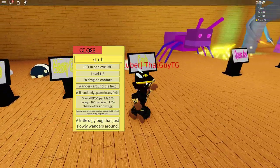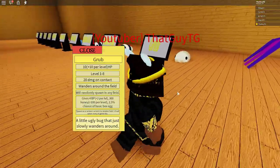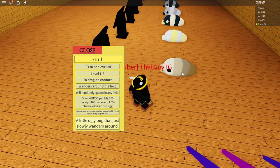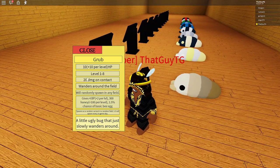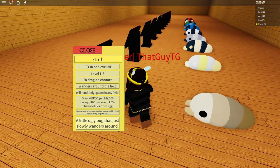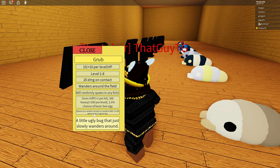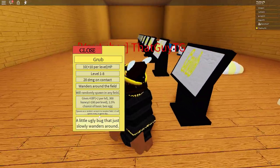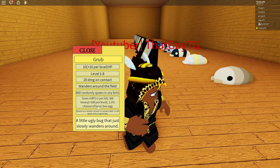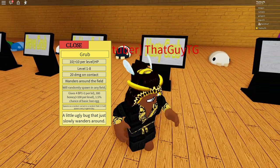The grub wanders around randomly, spawning in any field. So say you're in the strawberry field grabbing pollen, doing your thing — five minutes later you come back and this guy just appears out of nowhere and starts attacking you. Defeating it gives 4 BP plus 2 per level, 300 honey plus 100 per level, and a 1.5% chance of a basic bee egg. One to three grubs will spawn every in-game day, though it's unclear whether that's per field or in total.